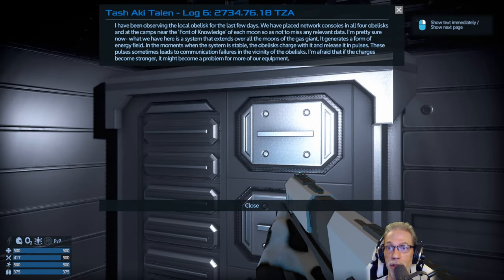Tash Aki Talon, log number 6: 'I have been observing the local obelisks for the last few days. We have placed network consoles in all four obelisks and at the camps near the font of knowledge of each moon, so as not to miss any relevant data. I'm pretty sure now — what we have here is a system that extends over all the moons of the gas giant. It generates a form of energy field. In the moments when the system is stable, the obelisks charge with it and release it in pulses. These pulses sometimes lead to communication failures in the vicinity of the obelisks. I'm afraid that if the disturbances become stronger, it might become a problem for more of our equipment.'